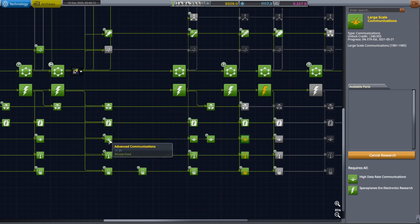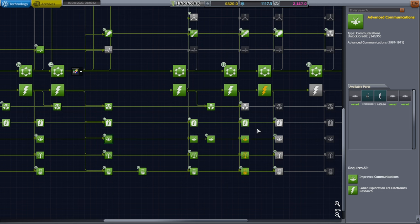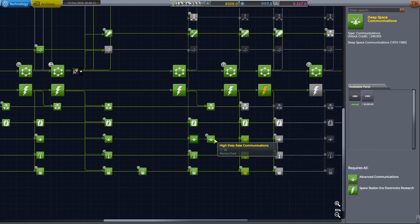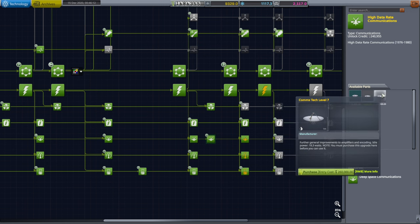We need to get crew to the station for 90 days before returning them back. I have unlocked additional comm tech levels — comm tech level 6 and comm tech level 7 are now available.